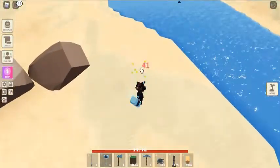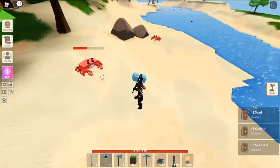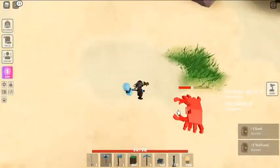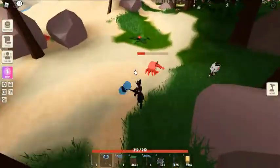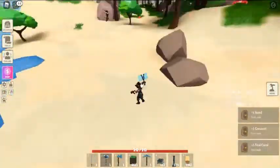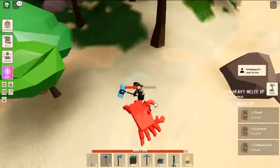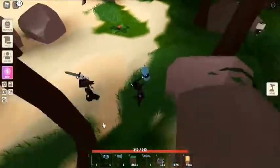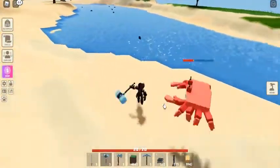The Obsidian Hilt in Roblox Islands is a key component for the Obsidian Sword. The pirate update came with several new pieces of content to explore, along with an entirely new island filled with NPCs and quests. There are dozens of new items to craft, and one of the best among them is the Obsidian Sword.